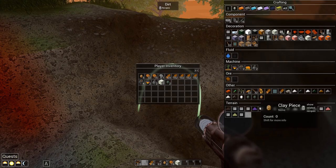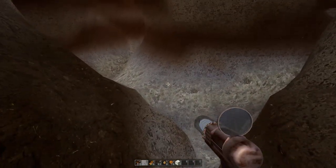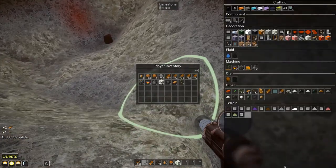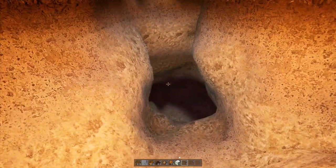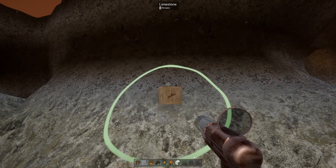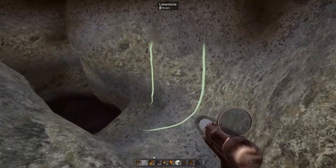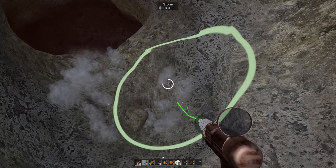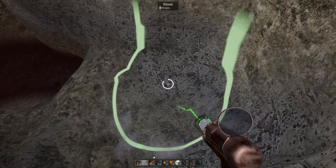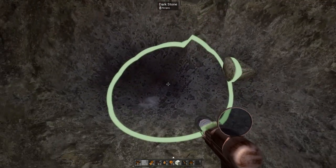Let's go back and grab a torch. The best thing about the torch is it has dynamic lighting, so you can actually hold it in your hand and it'll light up the area. There are different types of rock — basalt, limestone, and everything else. You can hold the torch and place it down if you want though it doesn't light up the area too much. We have limestone here which gets you limestone dust — but that's not what I'm looking for. I'm looking for stone. Limestone is for other things; to make the bricks you need stone.